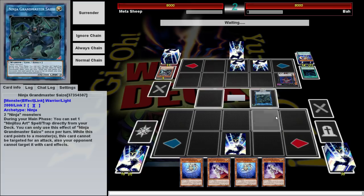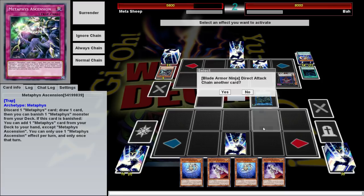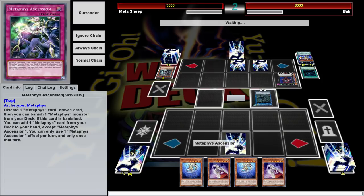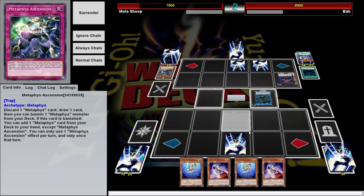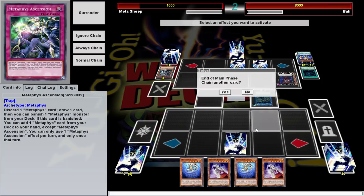If not, we're good. I'm going to activate this during the end phase. I could have activated it immediately, but I wanted to see if he had a Twin Twisters or an MST — maybe he'd waste it on this, and then I could chain it. This thing is just: discard a Metaphys card, draw a card, and then banish a Metaphys from your deck. As I said before, the Metaphys want to be banished, so you're good in that case.